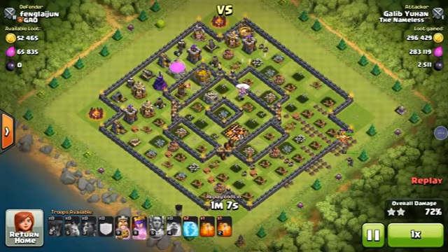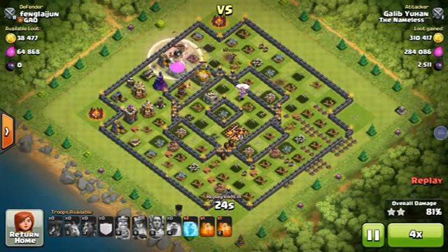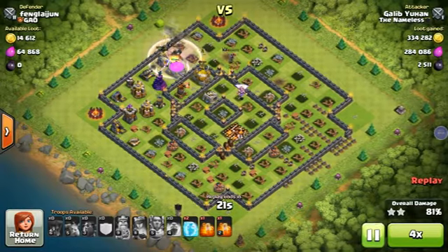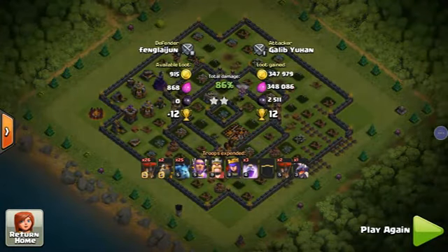Okay, using the Queen now. I'm going to speed things up a little. The King is getting a lot of damage behind the Queen. The Elixir Storages and Gold Storages are almost finished, so I'm taking them all. Finally taking the Elixir Storages too. The result is great — 86% damage, a 2-star victory! I grabbed almost all the gold, almost all the elixir, and all the dark elixir. I gained more than I spent. Thanks guys for watching!